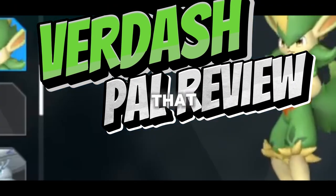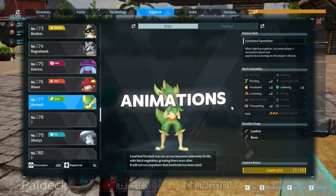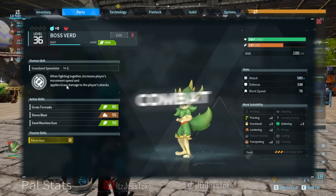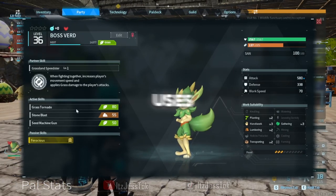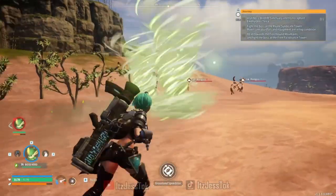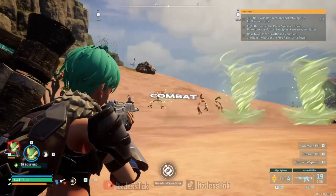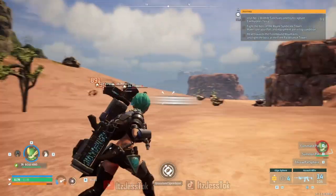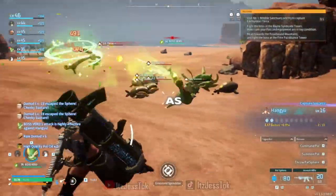Verdash is a grass-type pal that uses hand-to-hand combat animations. Keep in mind that he does not actually do hand-to-hand combat orientations — he uses similar abilities as other pals, such as Windcutter and Grass Tornado. However, his combat animation, which looks like kicks, goes very nicely with the Seed Machine Gun ability, as it looks pretty cool.